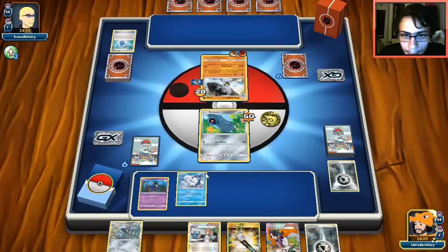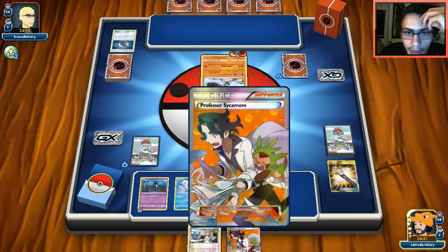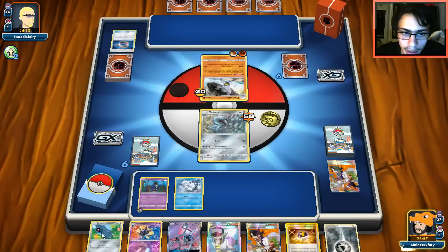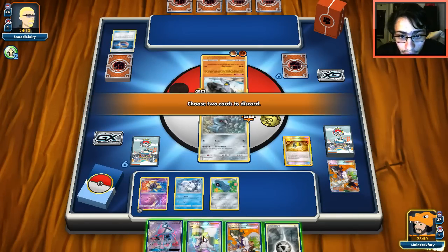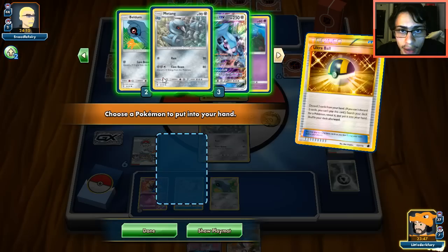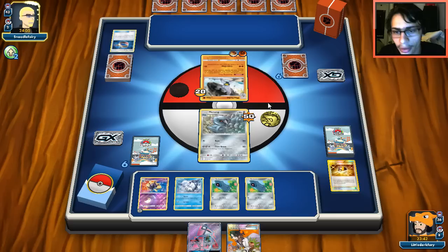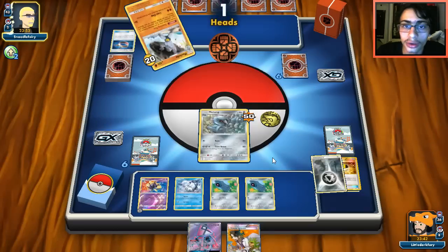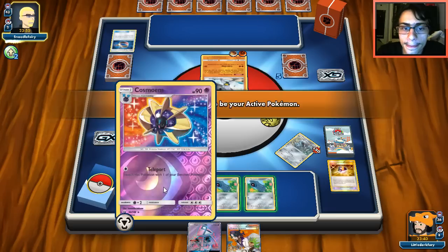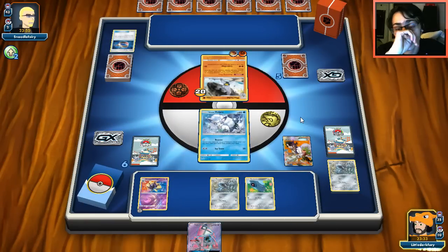I'm tempted to Brigette but I think it's fine to go for the Sycamore play. Maybe I should have retreated to Vulpix, but I'm going to risk the Rare Candy play - and we didn't hit it. We're going to lose a Metang now. I'll grab another Beldum with Ultra Ball to be ready, and maybe we can hit him next turn. Got two Beldums in play. If we can get double Metagross or Solgaleo we're not guaranteed to win. I'll bring out Vulpix since we can Ultra Road.